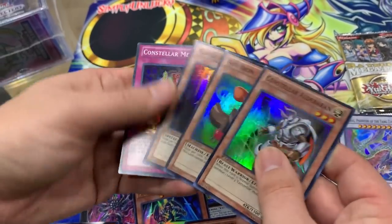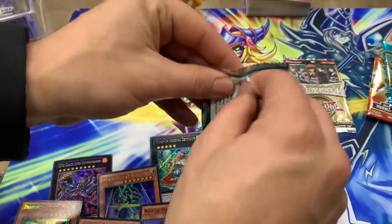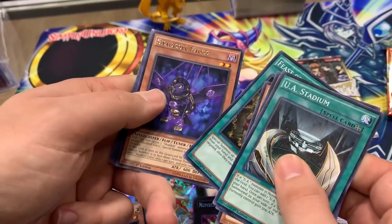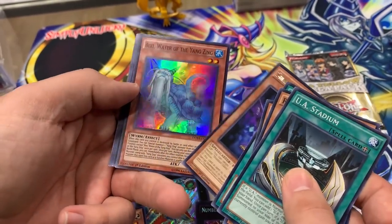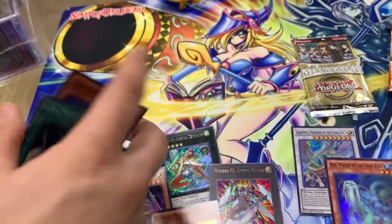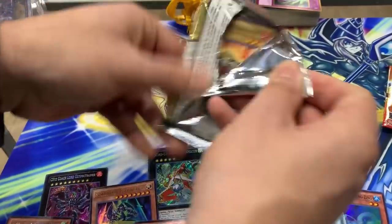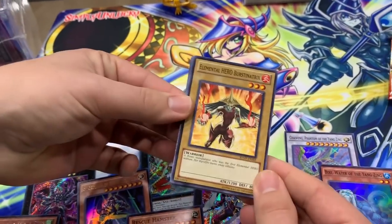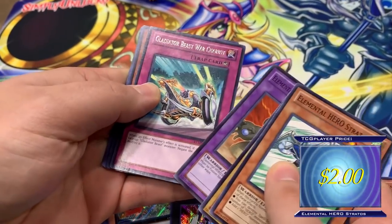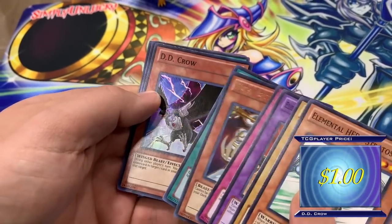We have our Constellar cards here: Gishki, Advanced Stellar, Meteor. Alright, Duelist Alliance first edition — a lot of awesome cards inside. UA Stadium, Resonance Insects, Super Heavies, Feast of the Wild, Shi En, Falco — cool. Water of the Yang Zing, we got some Yang Zing cards over there — Bixi, Change the Spell.